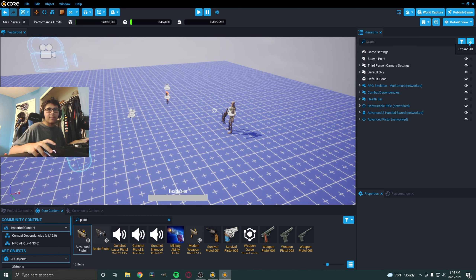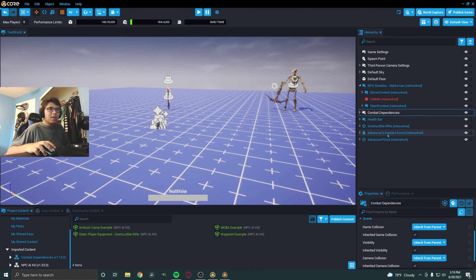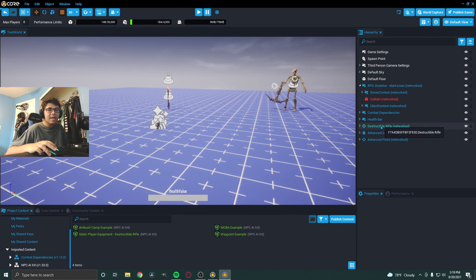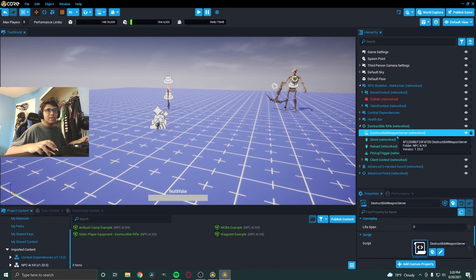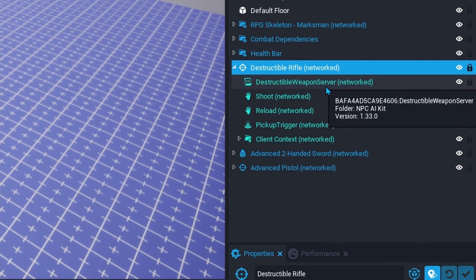I'm just going to collapse everything to make it more simplified. Here's the plan — we're going to go to the destructible rifle, right-click on it, and go to the instance's object. This template is actually editable, so let's go to the dropdown and you should see something called destructible weapon server. This is what we're going to need to make it work with ranged weapons. We're also going to drag in something else that will work with melee weapons.